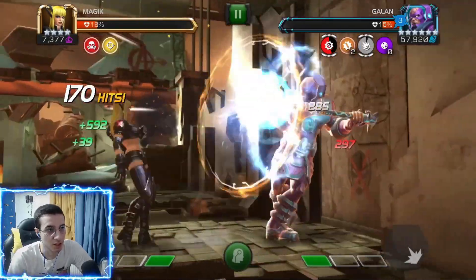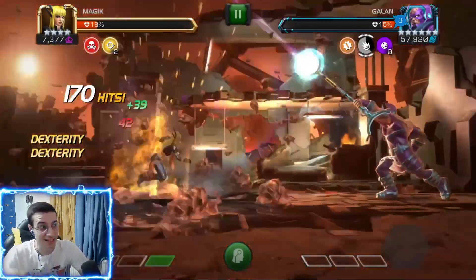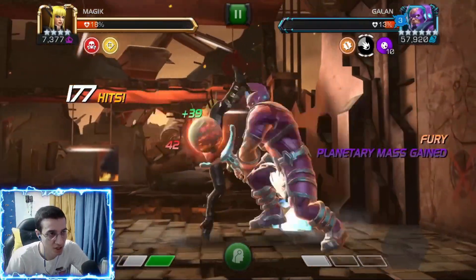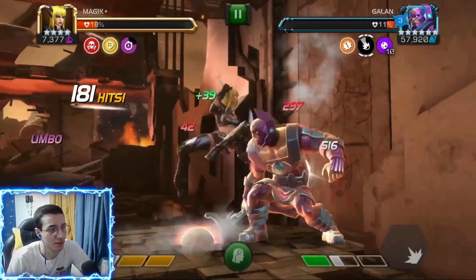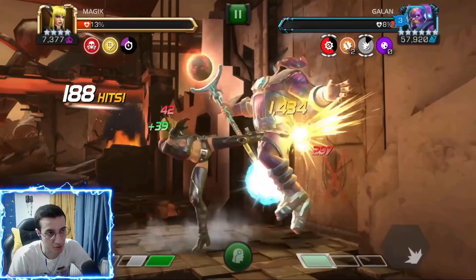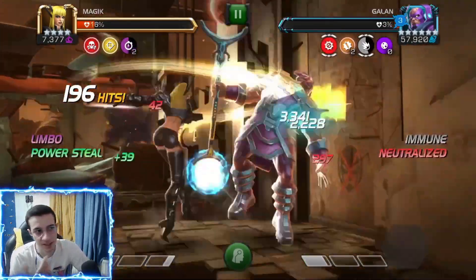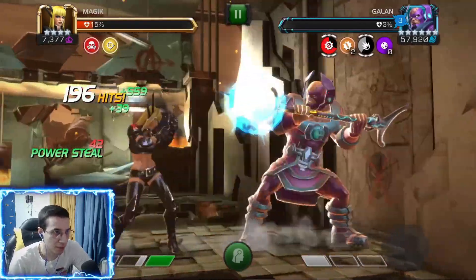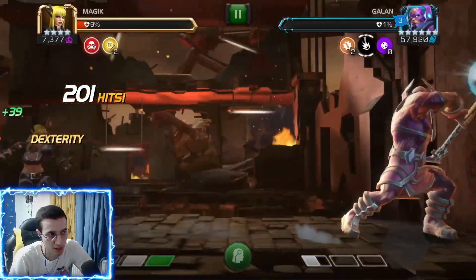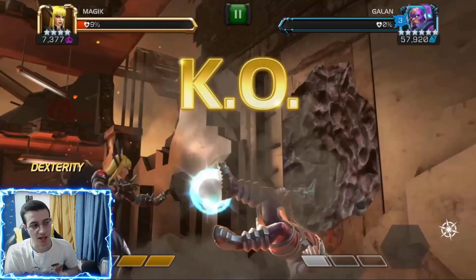You either neutralize this guy for the whole fight, because if he gets 10 buffs it's game over — he becomes unkillable, gets a regen, and has true sense. Magic does both: she knocks him down with specials to eat his planetary charges and knocks him down every six seconds to keep that neutralize up. Let me bait another special one here — pay attention, his hammer goes up, and boom, you just dex.